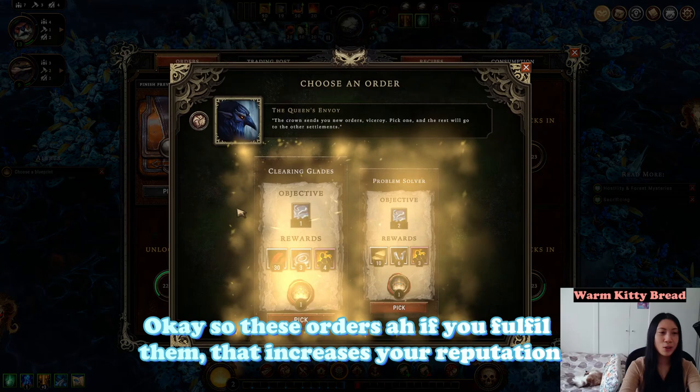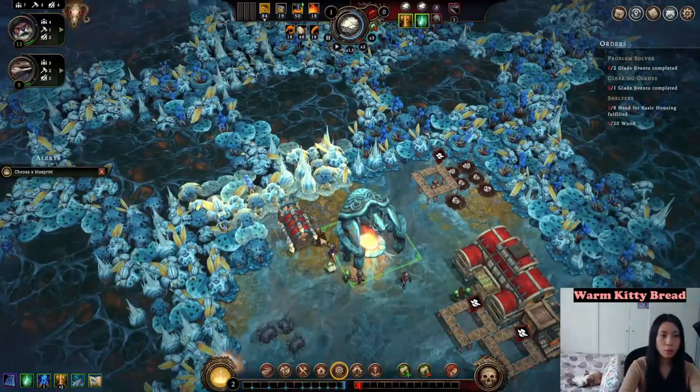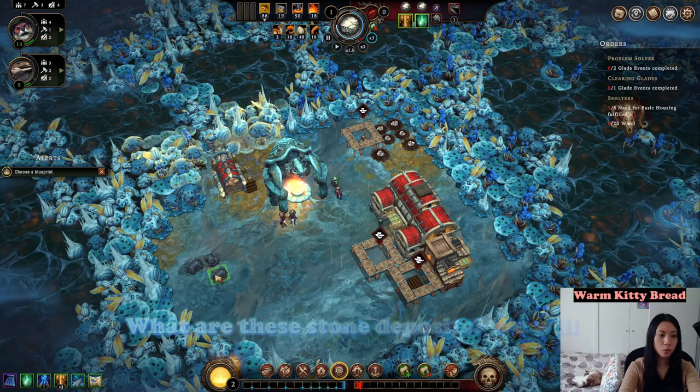If the Queen's impatience fills before your reputation points, it's game over. These orders, if you fulfill them, increase your reputation points and lower the Queen's impatience. Let's see what else we can do — there are resources trapped in these glades and it's best if you open them up. These are the dangerous ones, so we will open them up later.